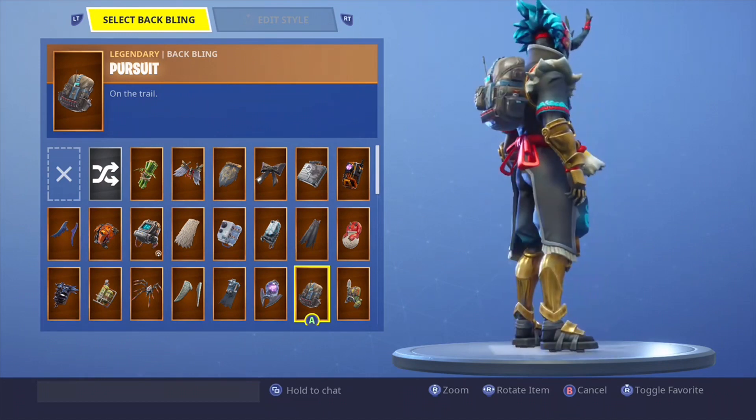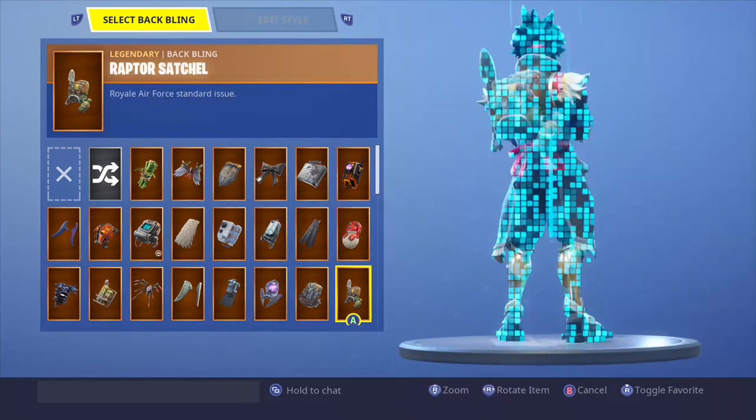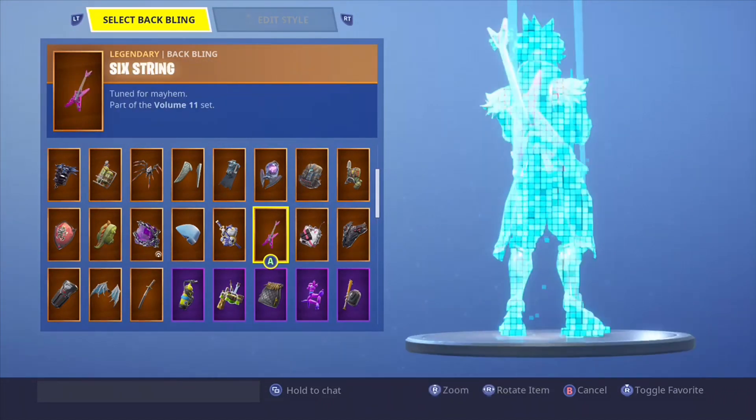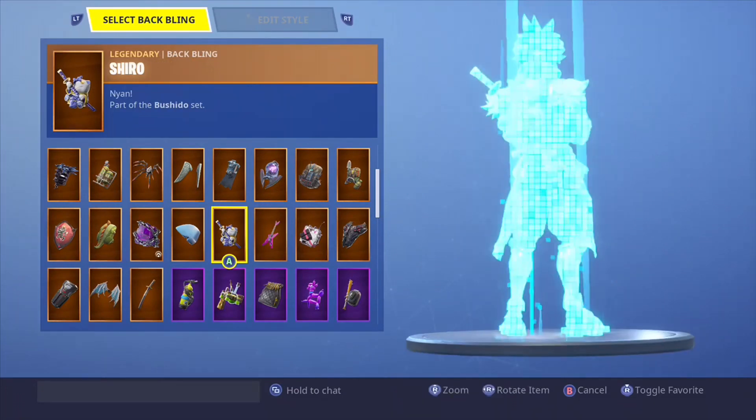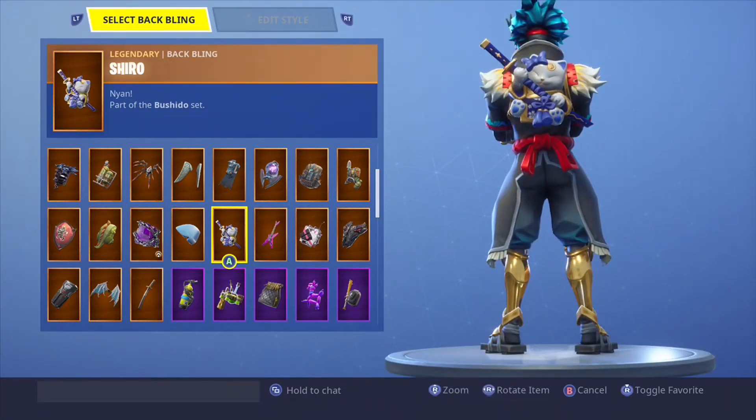It goes with him, looks decent — is the first time I'm saying that looks really good. After satchel — no. Fighter shield — no. Skirmish — no. Six-string — no. Zero she looks really good on him as well — has that whole Japanese vibe to it, really like it.